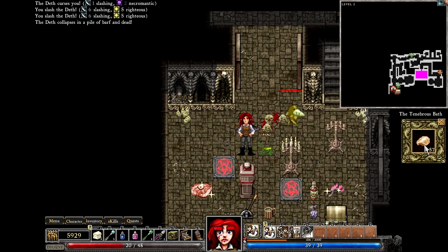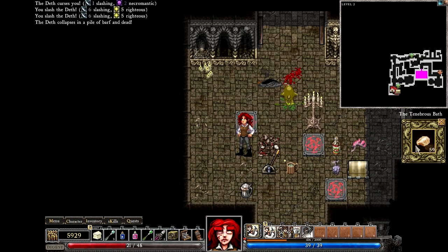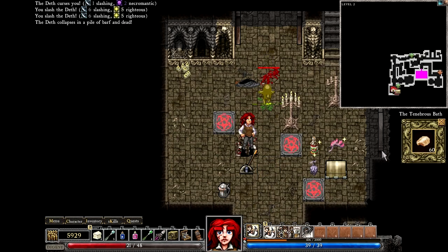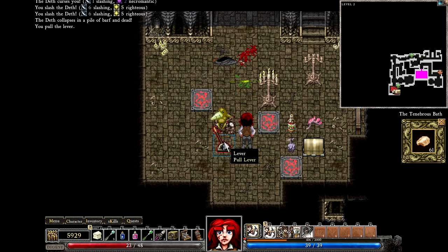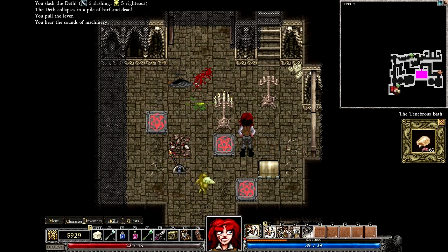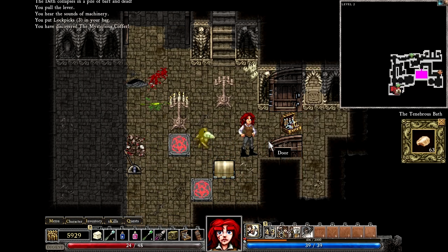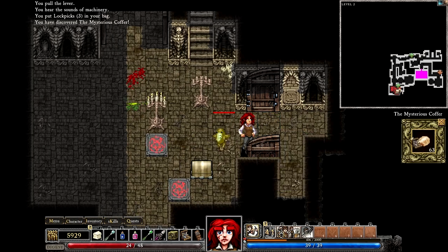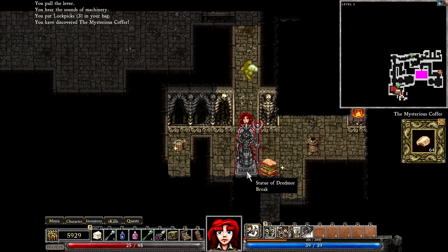Cheese. I do believe that this room is going to be an evil chest room — that's the feeling I'm getting from it. No. It just opened a hole in the wall. Well, in that case I'm gonna have to come back for that uber chest whenever I find the corresponding switch to open it. Some heroic vandalism. Sweet.